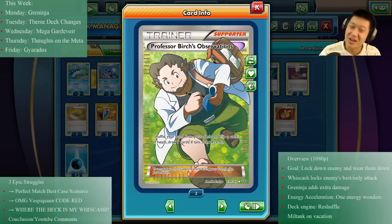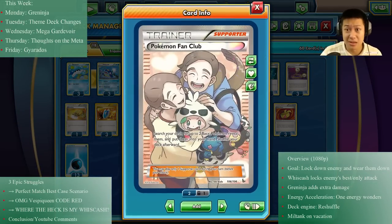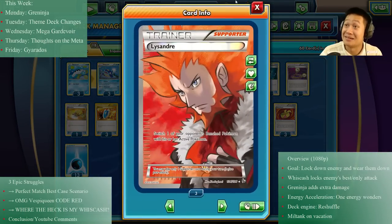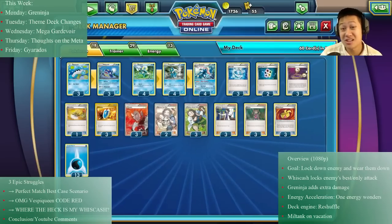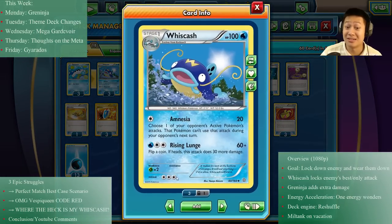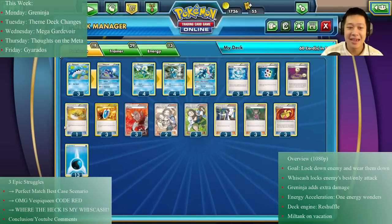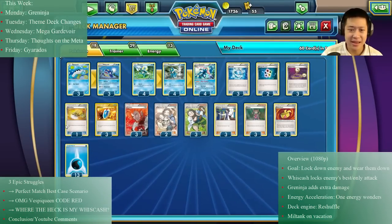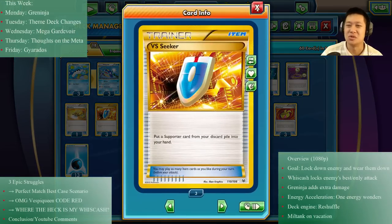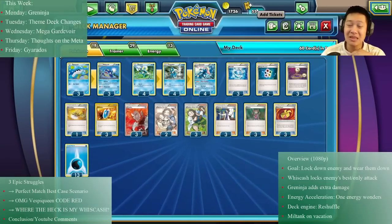I have Pokémon Fan Club to get basic Pokémon out a bit faster. I have Lysandre because he just ruins the day for my opponent — I have to say that every single video. I have Escape Rope because it's pretty much like Lysandre, and sometimes you need to retreat since Wishcash has a pretty fast retreat cost. And of course Reverse Seekers — you know, for recycling supporters. Let's see if this deck actually works.